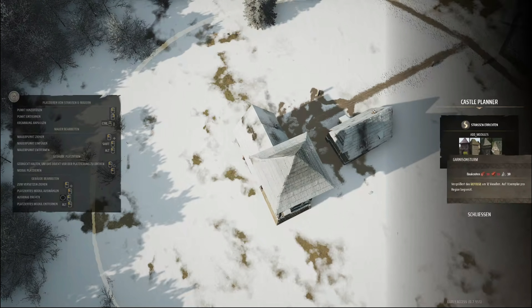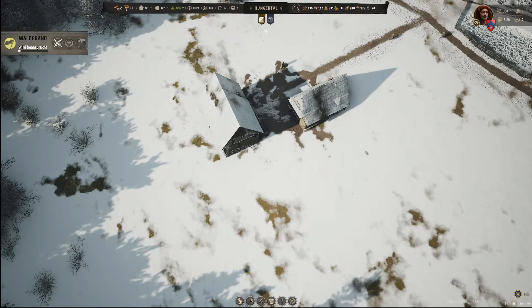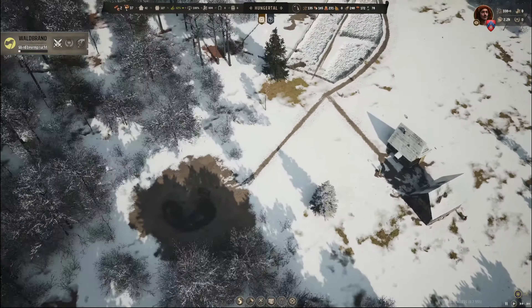Burgplaner öffnen – Garnisonsturm. Der ist jetzt weg erstmal. Shit. Er kommt davon, wenn man keine Ahnung hat und hier anfängt rumzuspielen.